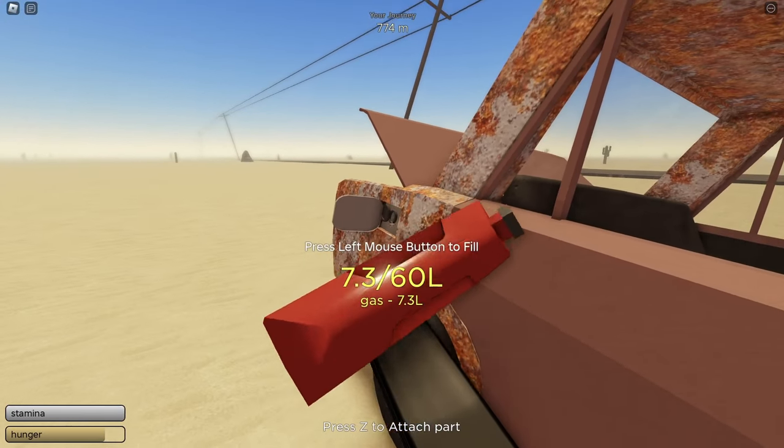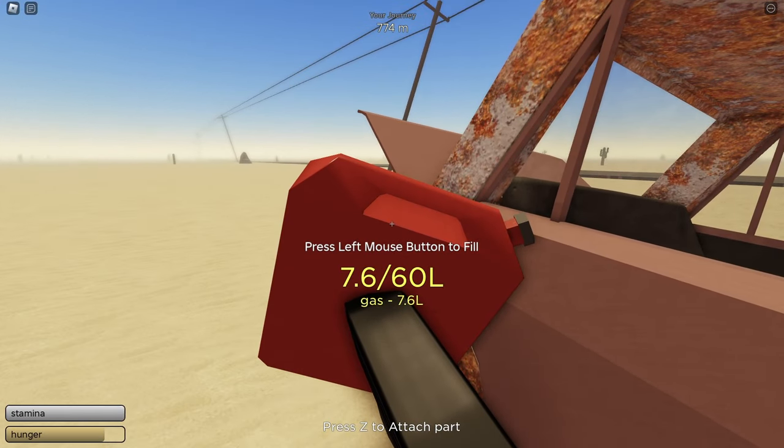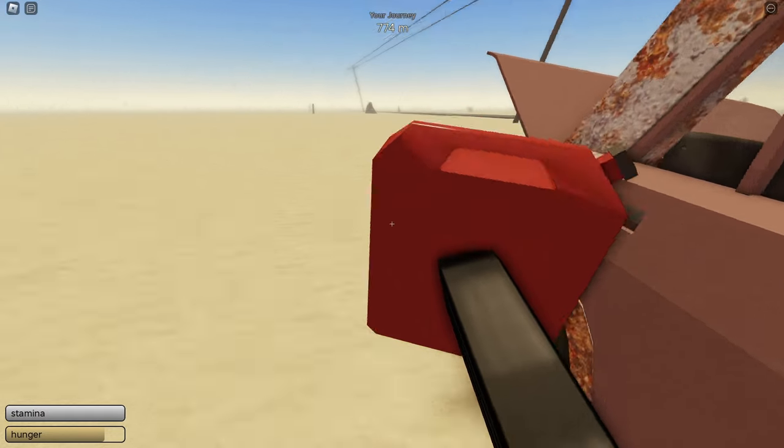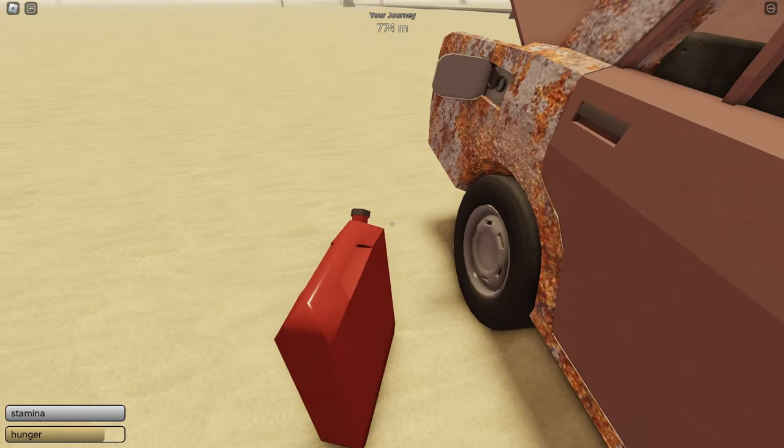I'm using the same jerry can. You have to just repeatedly click because you can't click and hold with this glitch — that's the downside. But I use an auto clicker and it makes it really quick.